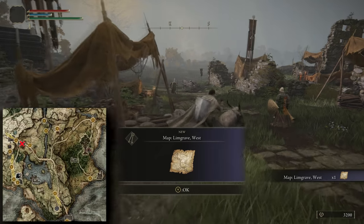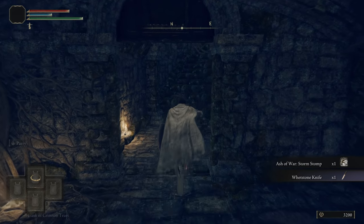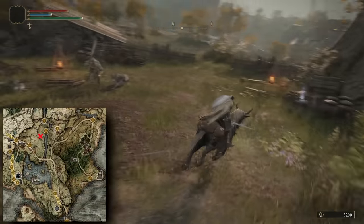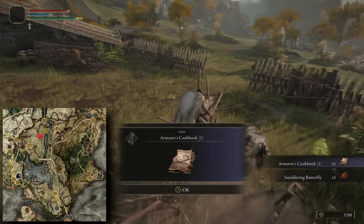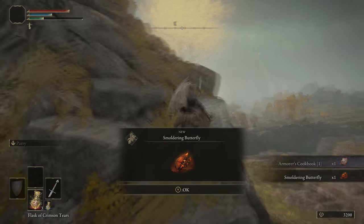First, you want to visit the Gateside Ruins, located here. Here, you get the whetstone knife for Ashes of War and your mount. With your mount, head east to this little encampment. Here you'll find the Armorer's Cookbook 1. This gives you the ability to craft fire grease, which we'll use later.